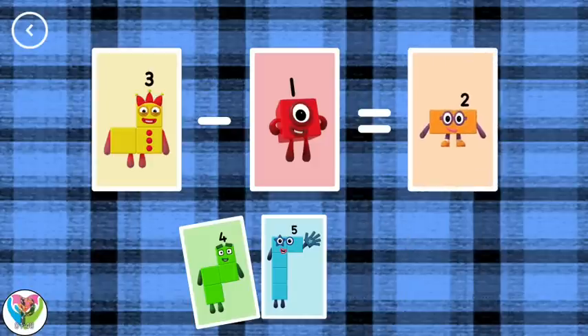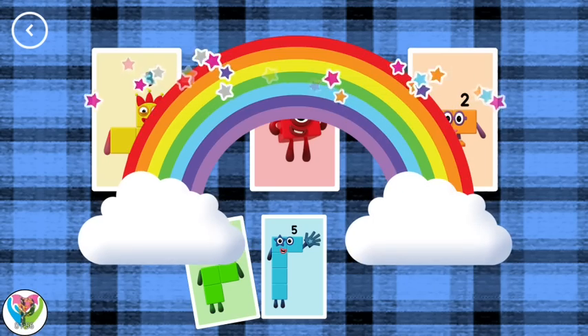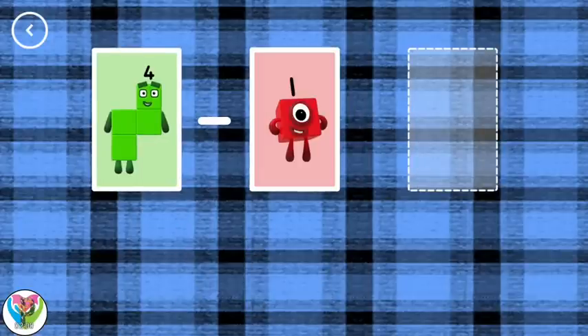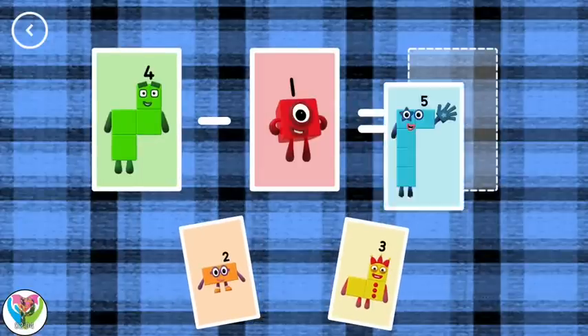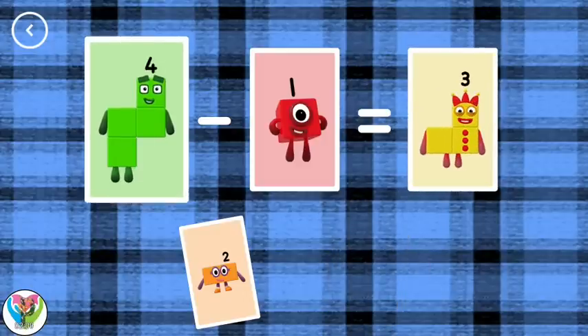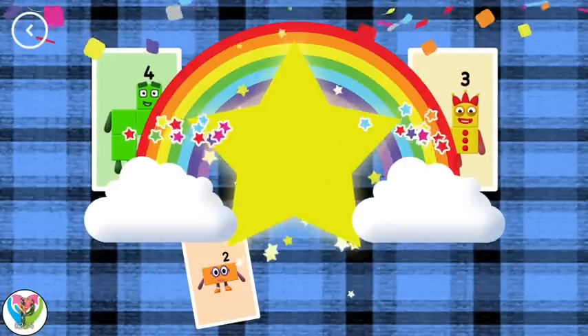Two, three minus one equals two. Correct! Five, try another card. Three, four minus one equals three. Yes!